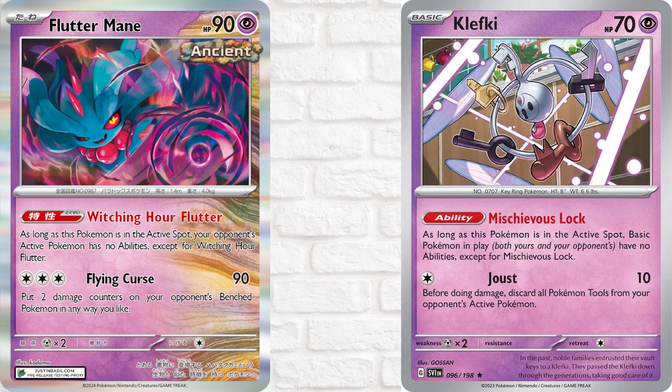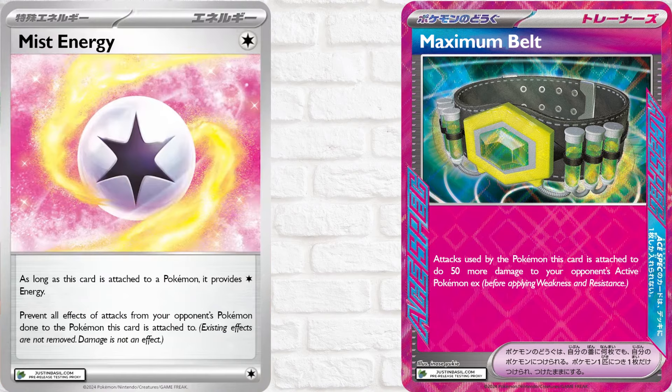Fluttermane blocks your opponent's active Pokémon's ability, provided Fluttermane's in the active. It's arguably a weaker Clefki, since Clefki blocks all basic Pokémon abilities when it's in the active. But Fluttermane's added benefit is that it stops evolutions. So say you're facing Charizard EX — they evolve their active Charmander, and oops, no energy acceleration for you! Obviously Fluttermane can be played around by your opponent, but it's interesting nonetheless. And the attack isn't horrible, dealing 90 damage and spreading 2 damage counters.